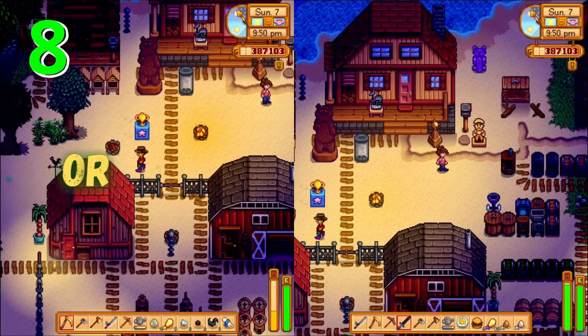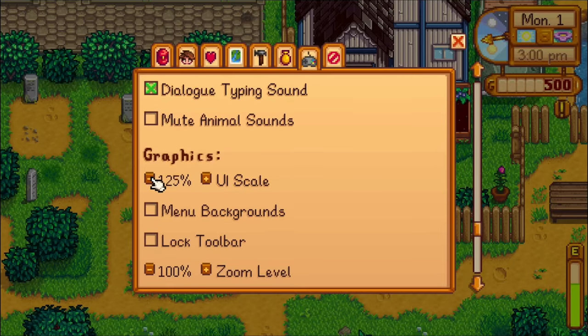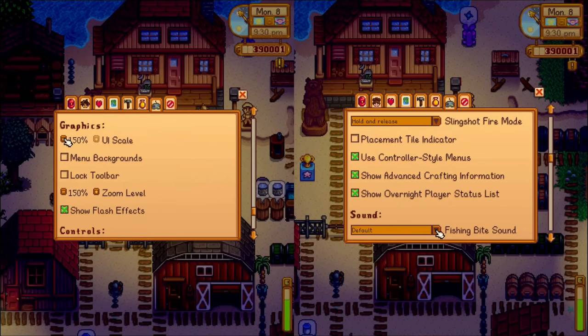If you're playing split screen or even if you're not, consider making your hotbar bigger with this setting in the menu. I honestly wish it could get even bigger because sometimes playing split screen sitting on a couch, it can be pretty hard to tell what item you have or how many.